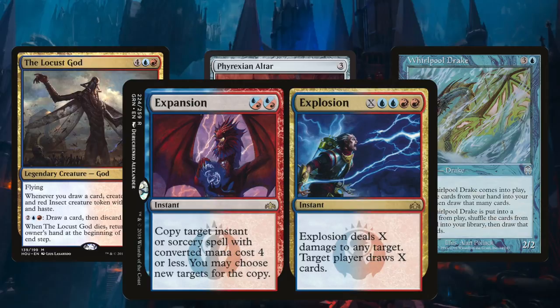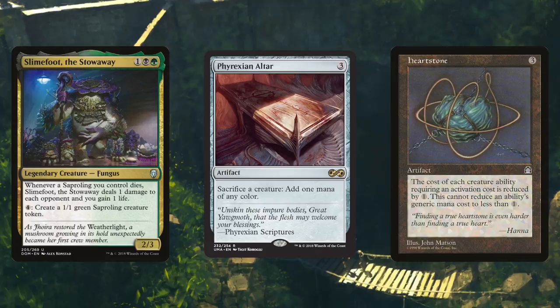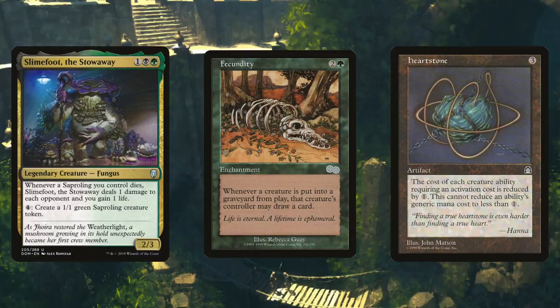Speaking of swarms, let's look at the Golgari Swarm: Hearthstone and Slimefoot the Stowaway. Slimefoot likes to make Saprolings for 4 colorless mana, and also likes Saprolings to die so opponents each lose 1 life and you gain 1 life. Phyrexian Altar helps satisfy Slimefoot both ways — spend 4 mana to make a Saproling, sacrifice it to get a mana, then use it and 3 other mana to activate Slimefoot again. With Hearthstone you can chain the effect for even less mana. For added Golgari spice, add Fecundity, which lets any player draw a card whenever a creature they control dies.